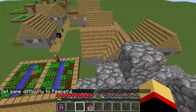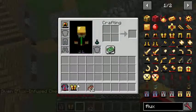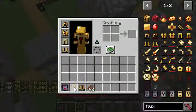So here we have a flux infused helmet. As you can see, I have my normal helmet difficulty — you can tell by kind of this — it will probably give me the normal stats. So I'm just gonna grab a full set really quickly.